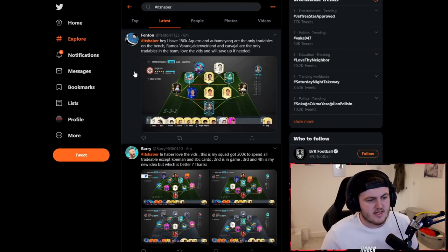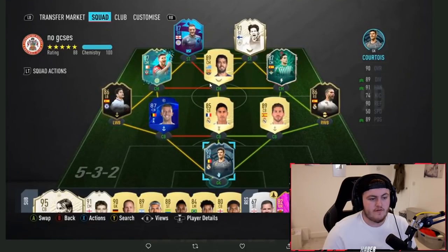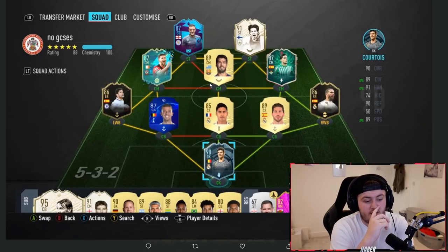Next up we have Fenton's team. He says he's got 150k, Aguero and Abamiang are the only tradables on the bench, Ramos and Varane, Aldo Verold and Carvajal are the only tradables on the team. So you've got 150k. First things first, I think you've got to figure out how to get Aldo Verold out of this team. He is not necessary for chemistry in the slightest and can go. With 150k, you don't have a whole host of different options.